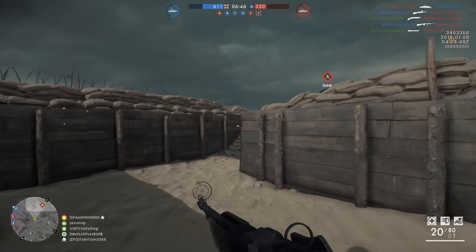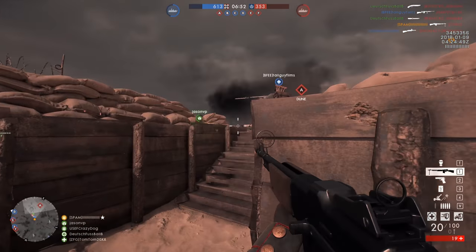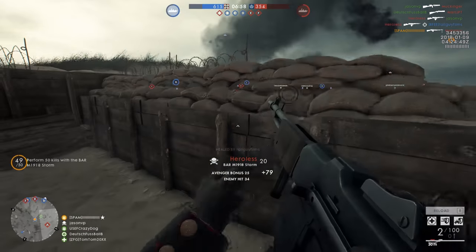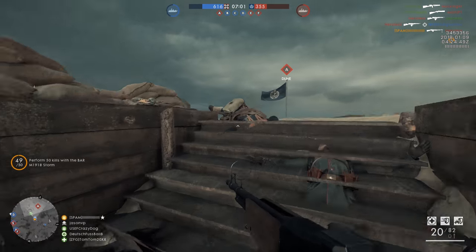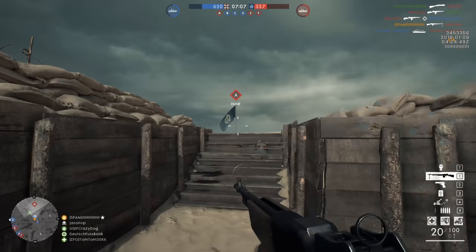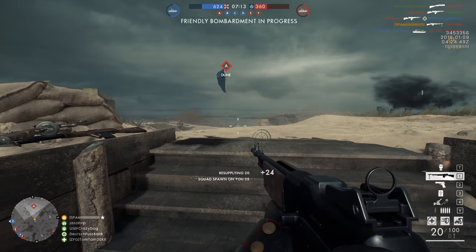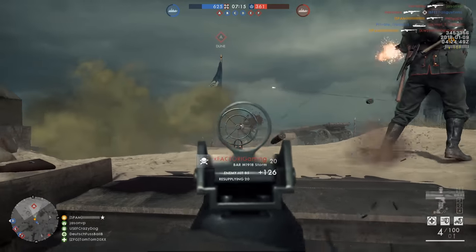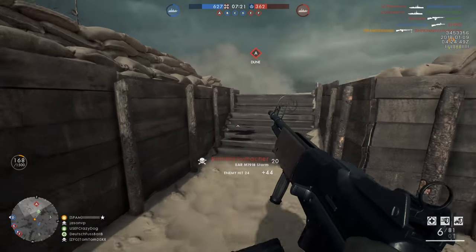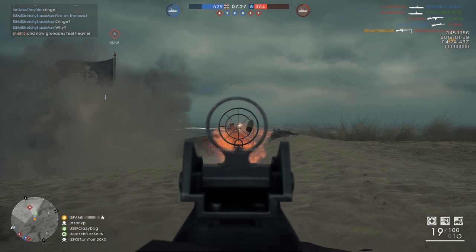Heligoland Bight is an interesting map. First of all, it's a very beautiful map. The ambiance and lighting and visuals of this map are very impressive. They've got this really beautiful sandy island with tall grass on it, and then a big rocky island in which the infantry can only go around the perimeter. If you try and get on top of the island, it counts as out of bounds, so you can't jump out of an airplane and snipe from the cliffs down at players below. You can only run down by the coastal area. The coast and everything looks beautiful on these maps.